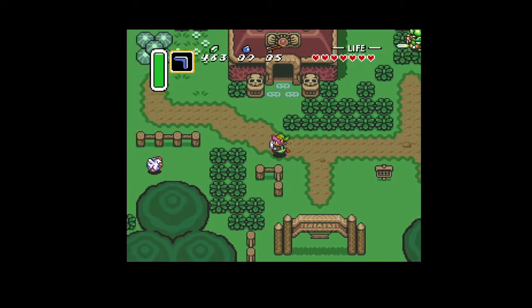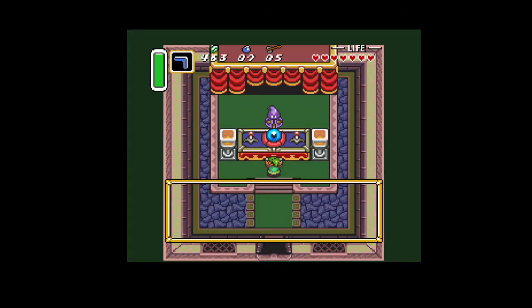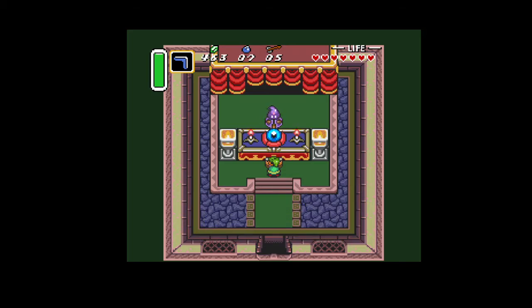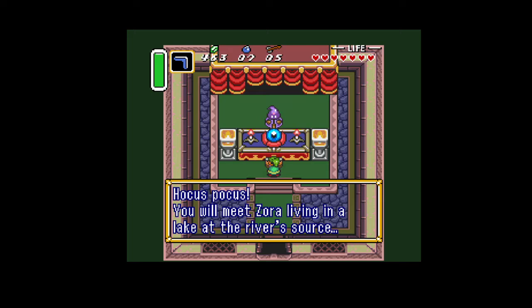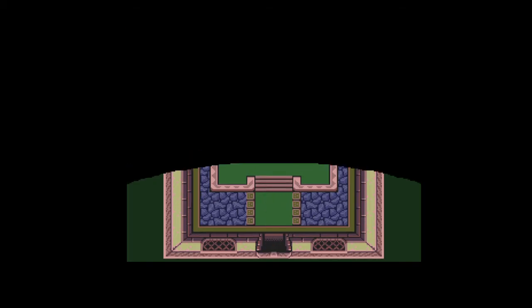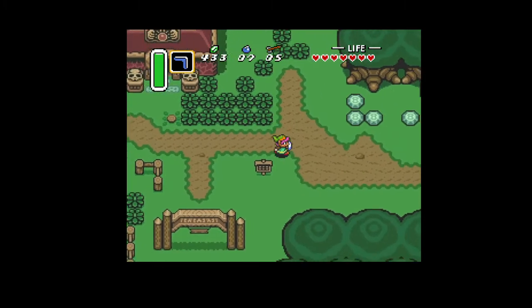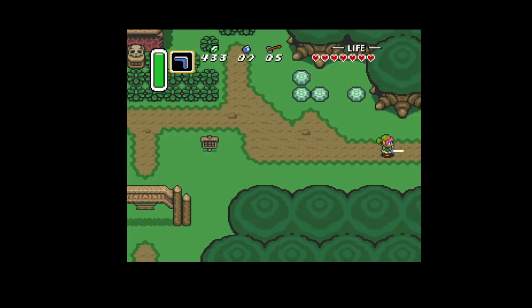Something I haven't touched on in this one is the fortune teller's house — you can go and pay this guy and he'll tell you the next thing you need to do to progress the story. He says: 'Hocus pocus, you will meet Zora living in a lake at the river's source.' So what he's talking about is the flippers — we need 500 rupees to go and get the flippers.